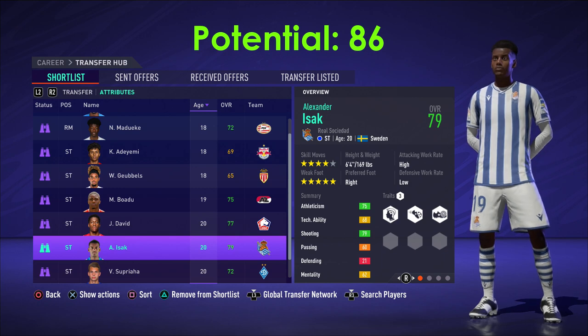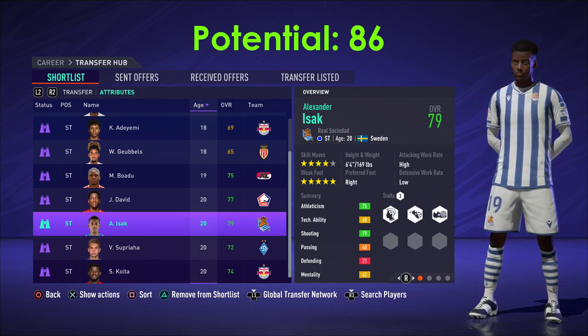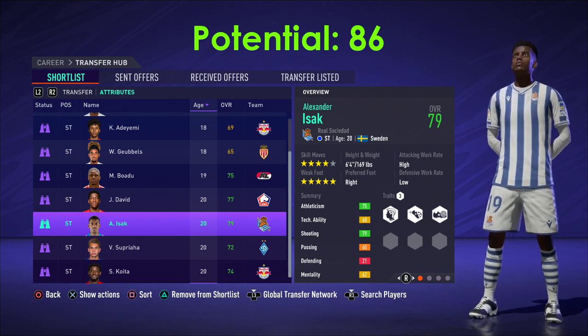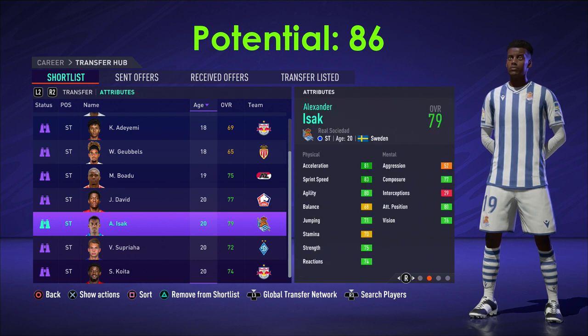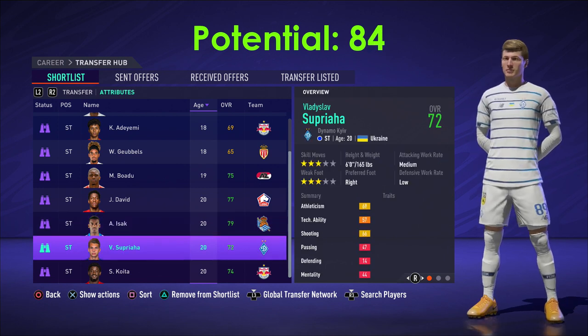Next up we have Alexander Isak — you all know this guy. He's got about a 31 million value, so most of you looking for RTG players might not be able to afford him. The Swedish striker, often likened to Ibrahimovic, has 83 sprint speed — not one of the best, but he's still got 80-plus in both acceleration and sprint speed.